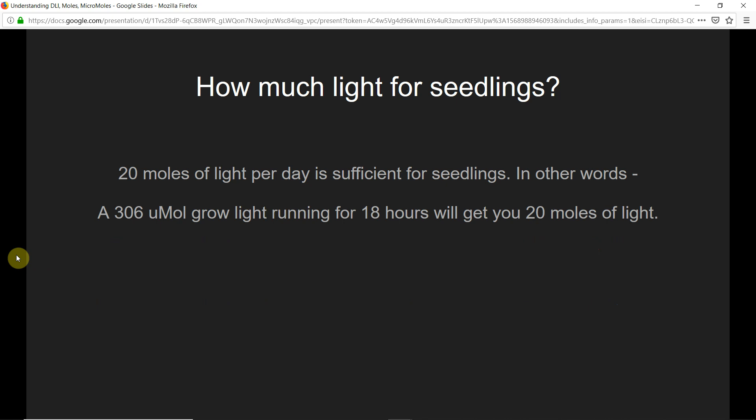How much light do you need for seedlings? 20 moles of light per day would be sufficient. In other words, around 300 micromoles from a grow light during an 18-hour light cycle will get you to that 20 moles per day. That is sufficient for seedlings and is what you see people recommending for light strength at that stage.